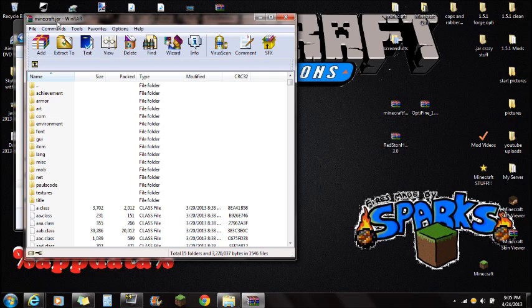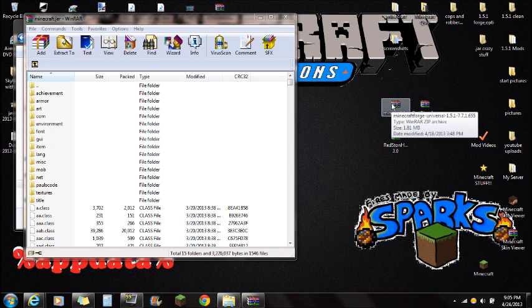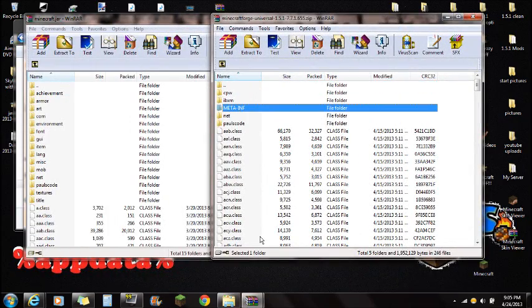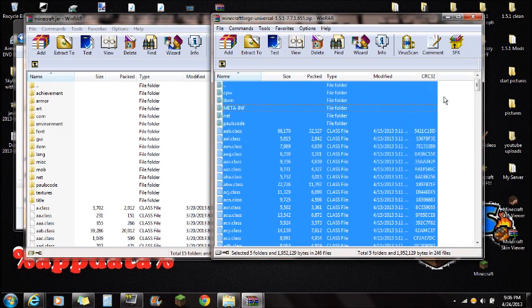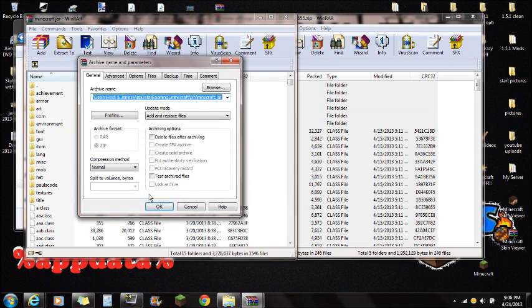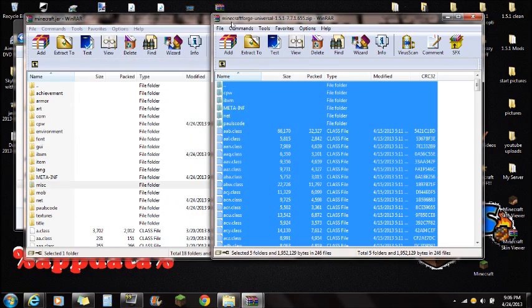Once you have Minecraft.jar open with WinRAR and you've deleted META-INF, you're going to want to open the Minecraft Forge universal. Open that Minecraft Forge and you'll notice there's a META-INF there also, but leave that one because it is part of Forge. Right-click inside the Forge archive, select all, and drag all those files right into the Minecraft.jar that you opened with WinRAR. Push OK when it's done and you're done with Forge.